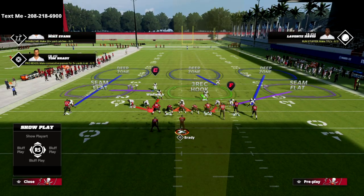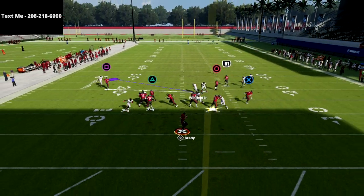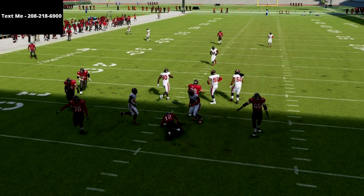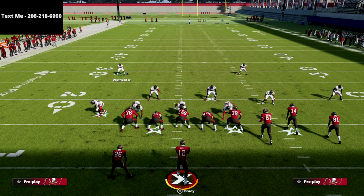I just love this pressure — it's super simple to set up. Literally just spread the line, spread the linebackers, crash the line down, and you're going to absolutely scream every single time. There's nothing they can do to pick it up other than block seven people, and you're only blitzing five.